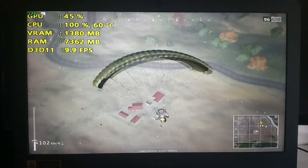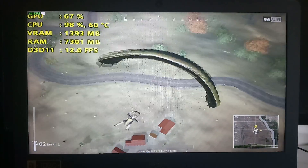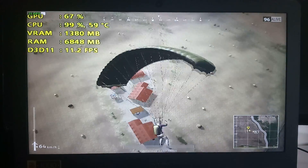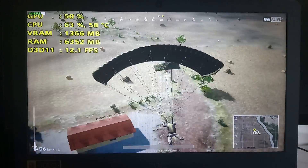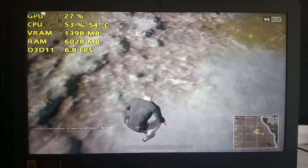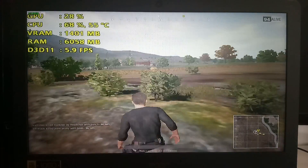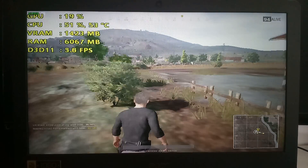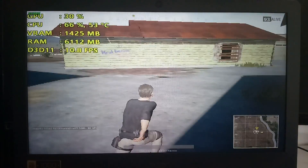8 FPS — it looks to be the same as the previous update. VRAM is obviously maxed out on the HD 520 and the CPU usage is actually very, very high. We don't even need to test anything else because look at this — 7 FPS, 6 FPS, just the same. The CPU usage has stabilized a little bit, but he has a frying pan — I'm dead.